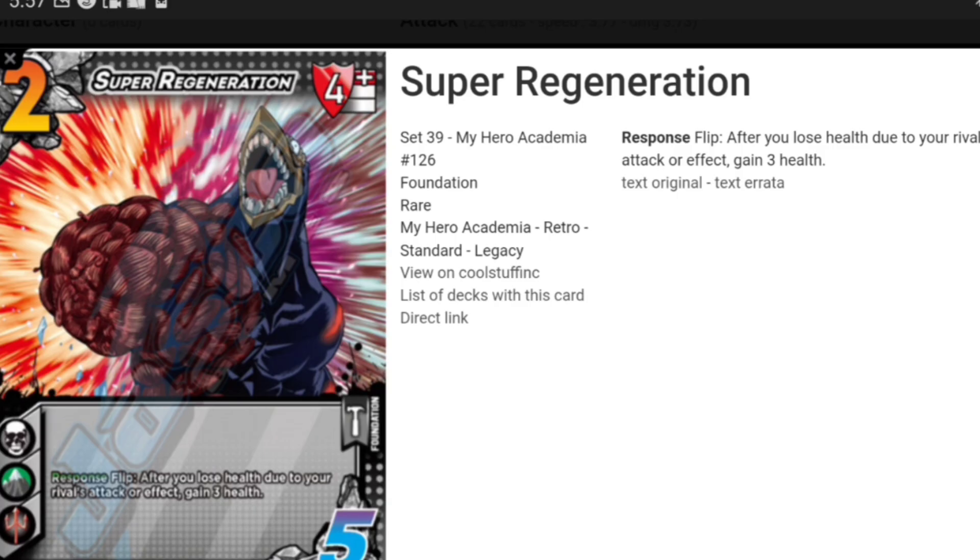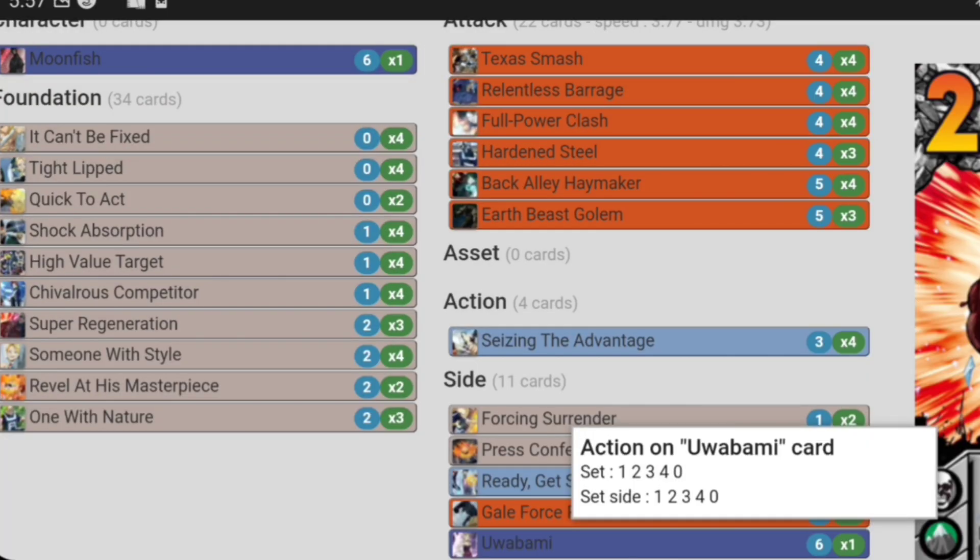Super Regen — we're an 18 health character so we need health; we need to gain all the health. Flip: after you lose health to your rival's attack or effect, gain three health. Hit and miss on this one — I like it. Four block is nasty. I thought about running the new muscle foundation that does it, but it has to receive a damage bonus and I don't like that. Super Regen is a fantastic card.